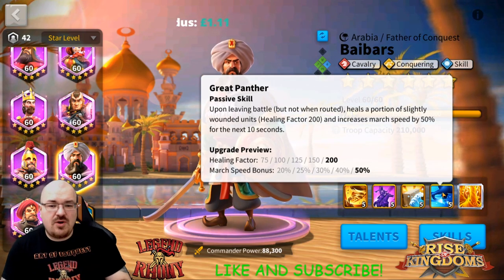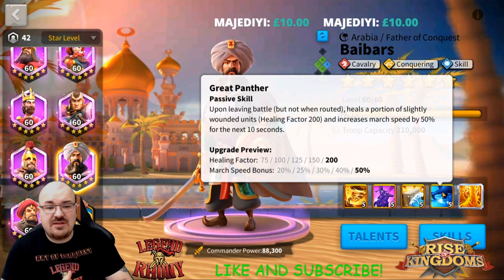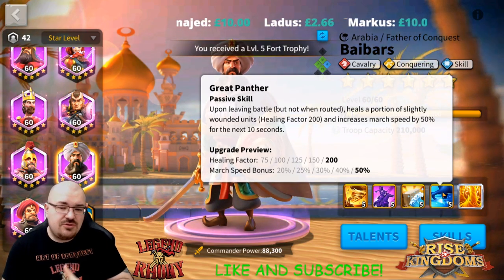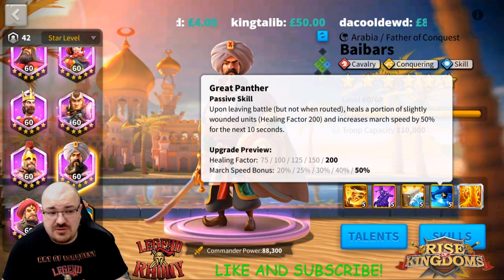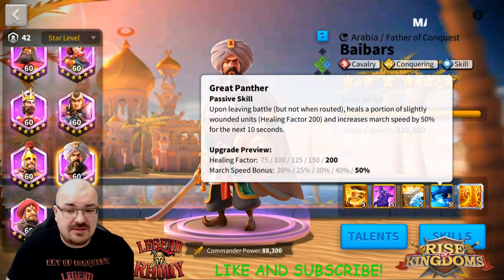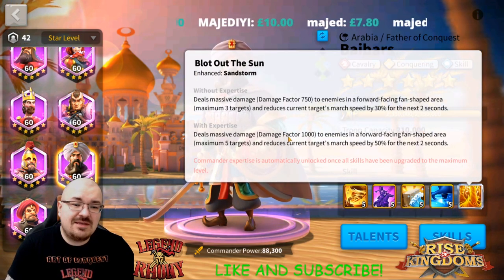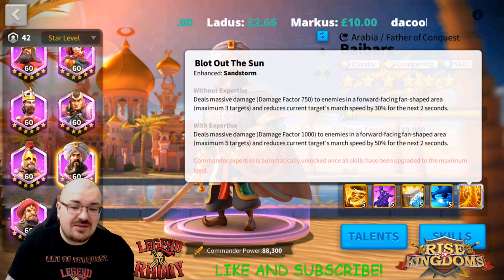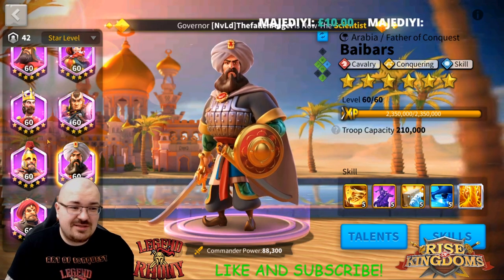He also has march speed on leaving battle. The moment you are engaged in battle and you want to retreat, upon leaving battle you gain 50% march speed for 10 seconds. This gives you the opportunity to choose your own battles. If you're not max technology, fighting T5 players is not highly recommended, so having that march speed gives you a slight edge. His expertise increases his primary skill to 1000 damage factor hitting up to five targets and reducing their march speed for 50 seconds — really powerful.